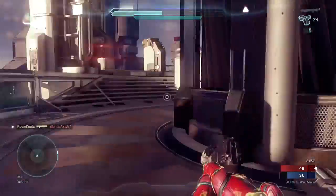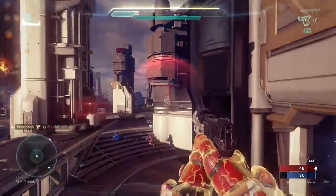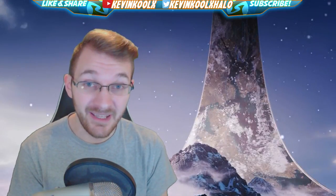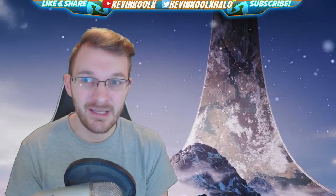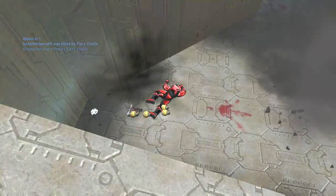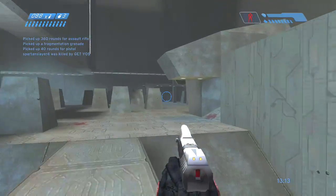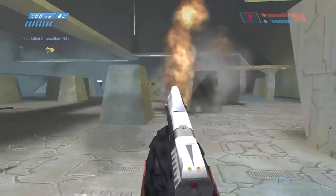A perfect example of hit detection comparison would be Halo 5's Hang Em High remake — using the CE pistol there versus the Halo 1 CE pistol. In the original map, projectile weaponry lets you move around a lot more. But in Halo 5, people are basically sniping each other with pistols across each base, which makes the gameplay much less fun because you can't really move around. That's the difference — the same map and same weapons, but completely different gameplay just due to hit detection.